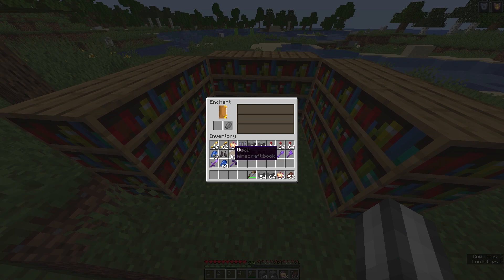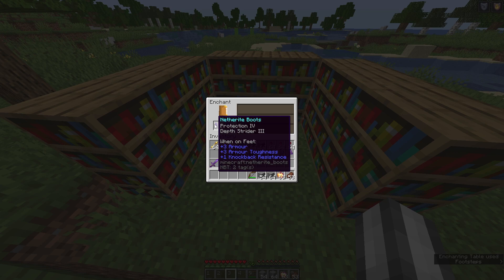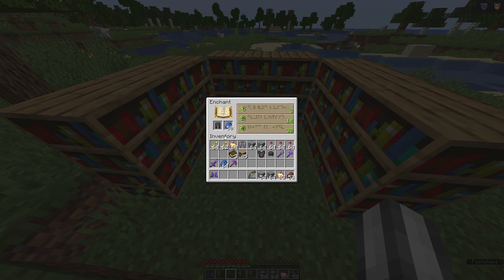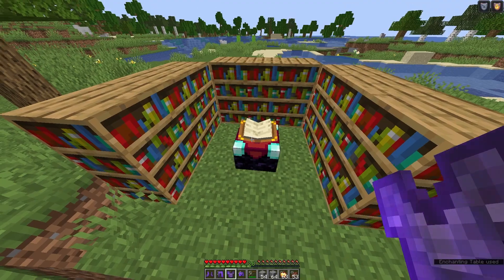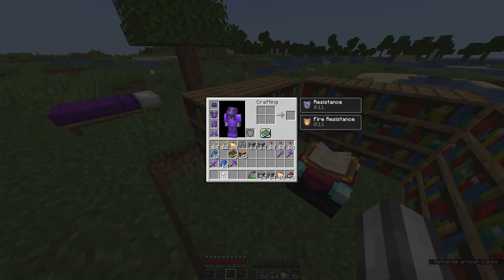Let's get this armor really good made. There we go — Protection four, great. Depth Strider — nice. Protection three, that's fine. I'm breaking fire protection — nice. Protection four and blast protection. I'll take Protection two, yeah, that's fine. Let's put these on, let's get these bad boys into their place.